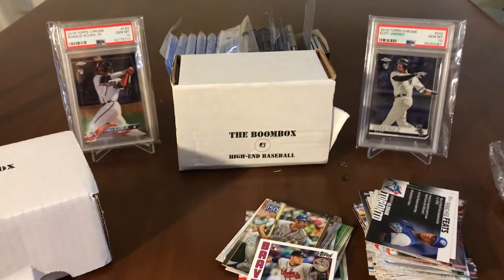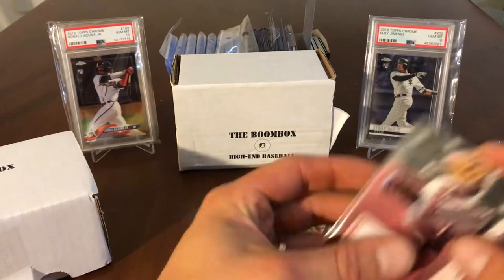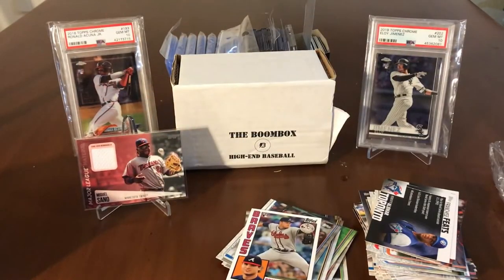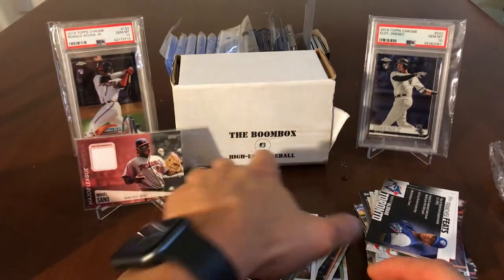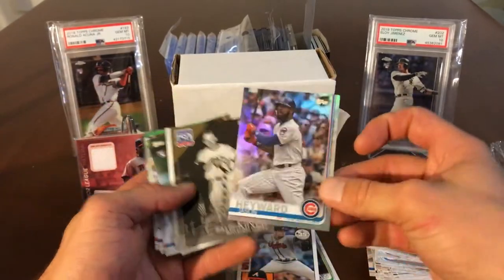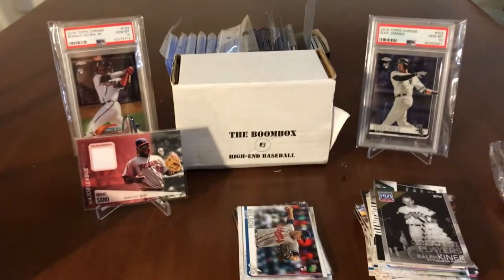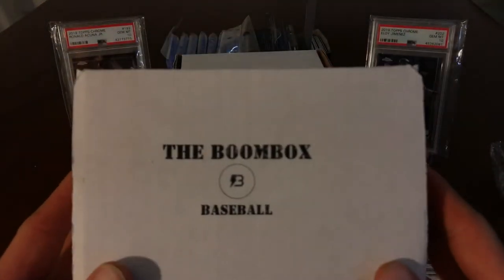We didn't go hit list in the hanger pack. We didn't get any of the big rookies — I'm kind of shook, I thought we would. I guess we'll sleeve up the Billy Williams gold numbered /50, and the Miguel Sano jersey. Nothing wrong with a Miguel — he hit a bomb last night. So out of a $50 hanger pack, who would have thought hanger packs would go for that much? These are actual hobby packs. I haven't opened a hobby pack since I was probably 12 years old.